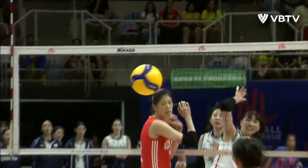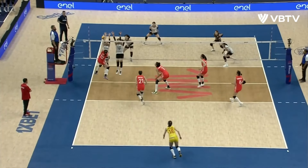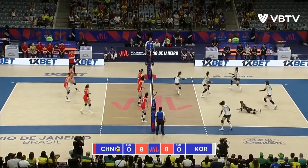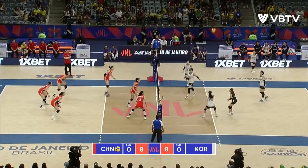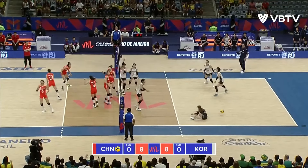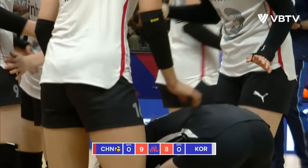Incredible out-of-system play from the libero, chasing this ball down and putting up a perfect ball. So Li Ying Ying, the outside with that lefty hand, can go. That serve line is one of them. There's the set, and there's that diagonal coming across the front of the block. Nice and tidy. 9-8.